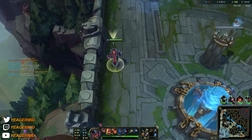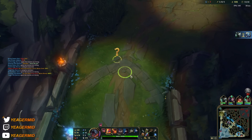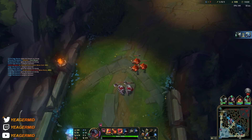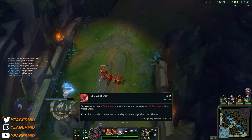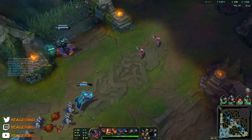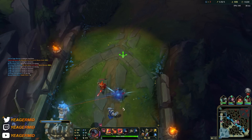Now we got the Eclipse, so that's another big power spike. There's a shot down — that's huge. They should turn that into the drake. We just keep doing the same thing: poke a lot with the outer edge of your Q.